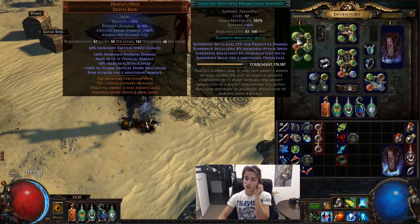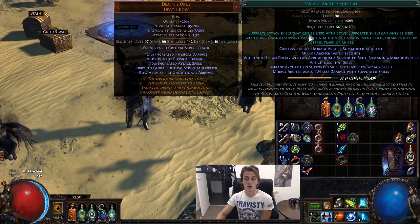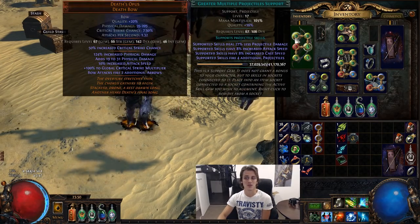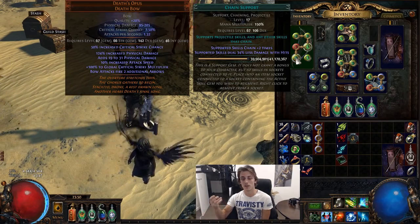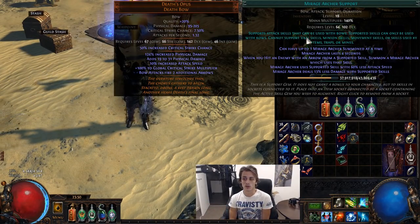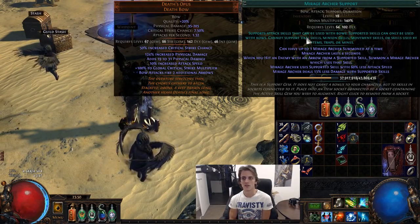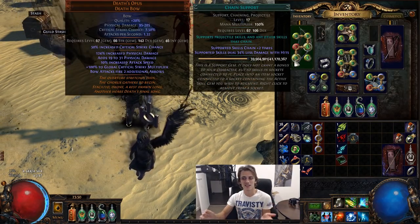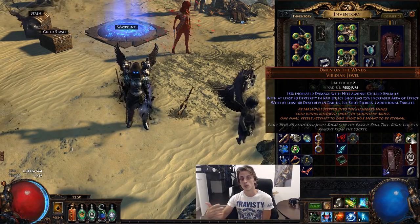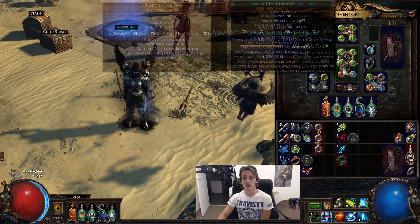For gem links — the main thing to update is Mirage Archer Support, which you get at level 4. It's pretty crazy and definitely something you want for Ice Shot. You can see it throughout the clips helping me clear quite a lot. The setup I'm going with is Ice Shot, Elemental Damage with Attacks, GMP, then Chain when you're ready damage-wise, and Mirage Archer Support. The Mirage Archer mirrors your attacks and covers a lot of stragglers. Until you have the damage for Chain, run Omen of the Winds so your Ice Shot will pierce.